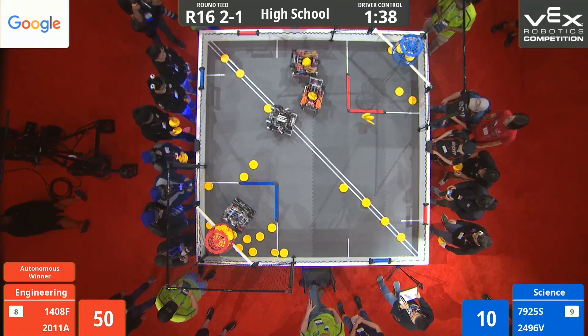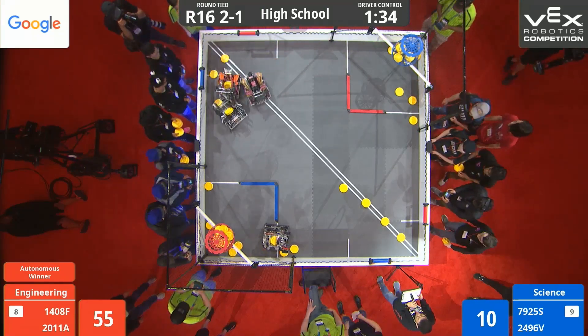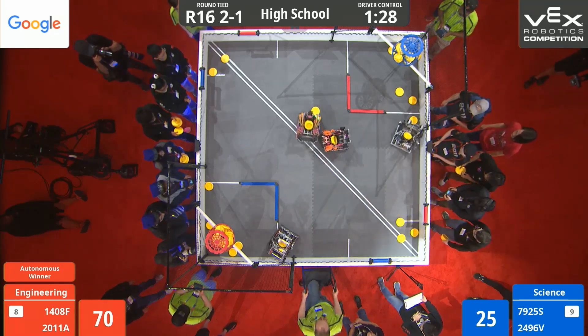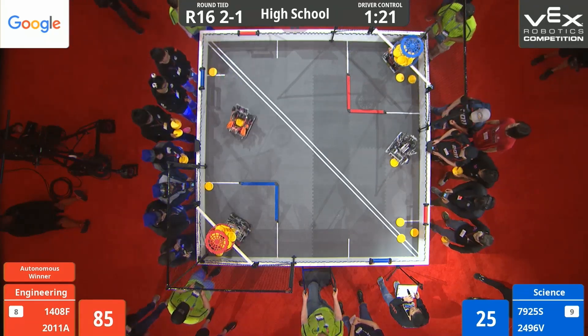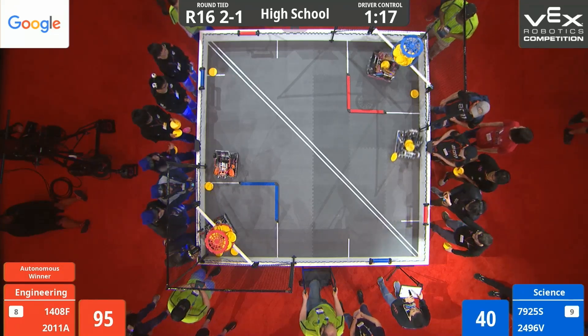We have 2011A continuing to score up underneath the Red high goal. Blue Alliance trying to catch up after that low score in the autonomous period. Here's 79-25S picking up from the field — Hong So's HII playing alongside the team out of Irvine, California. Irvine over here, 2496.